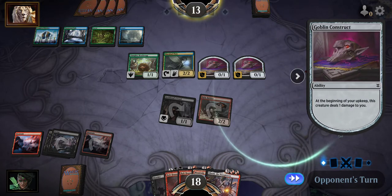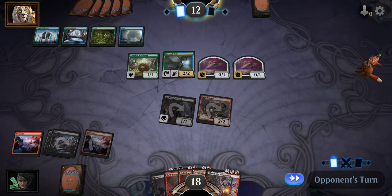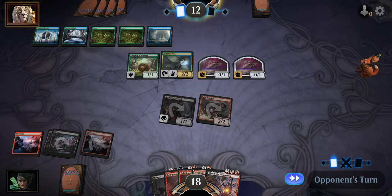Since there are two tokens now, he takes two damage every upkeep unless he gets rid of them. He went from 17 turns - now he only has six turns to finish me off. And it's only gonna get worse if he keeps letting Relic Robber through.